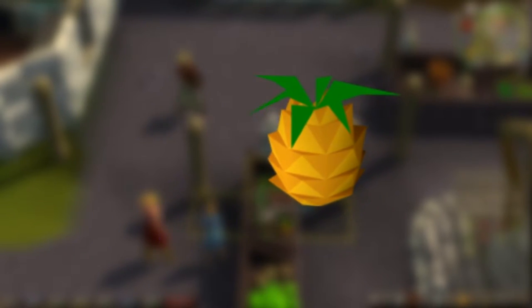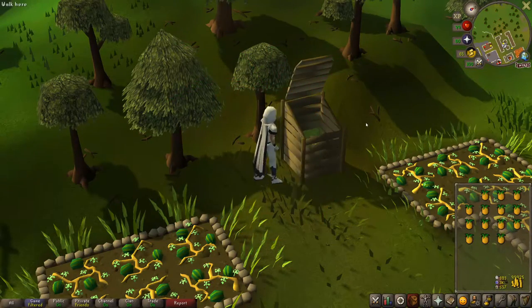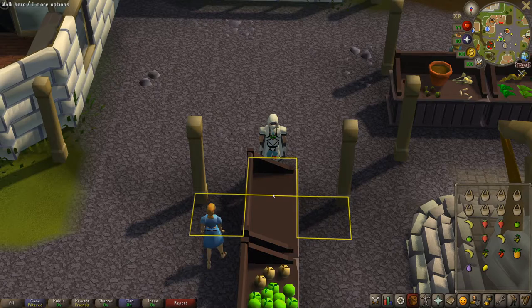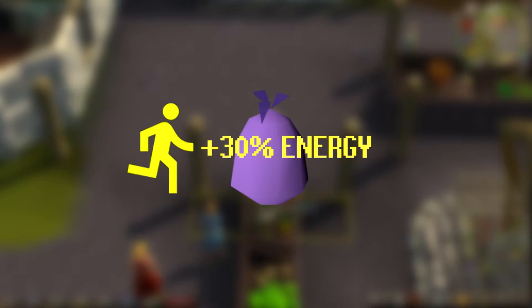Pineapples can be easily obtained via charter ships to use on compost bins to create supercompost, but you can gain them passively here over time, which is why I recommend banking them individually. Strange fruits restore 30% of your run energy every time you eat one, which can really help out with early game questing and training to keep you running longer, especially if you have a low level agility.